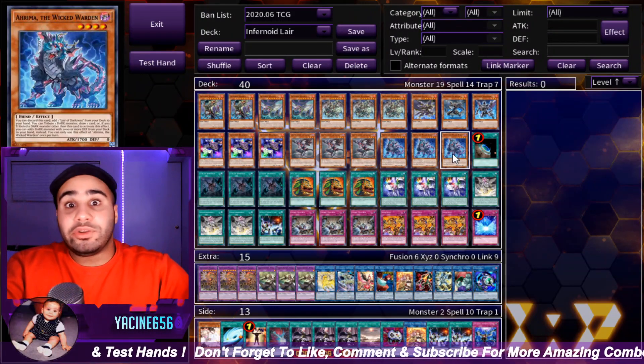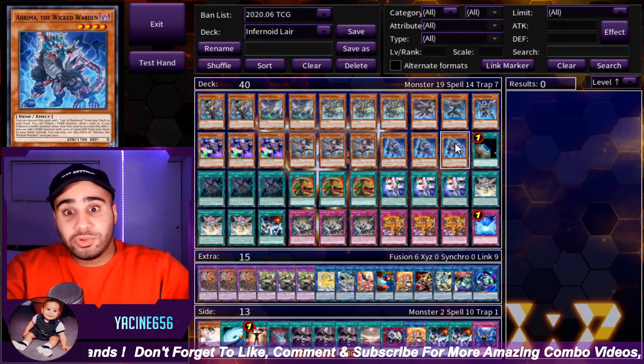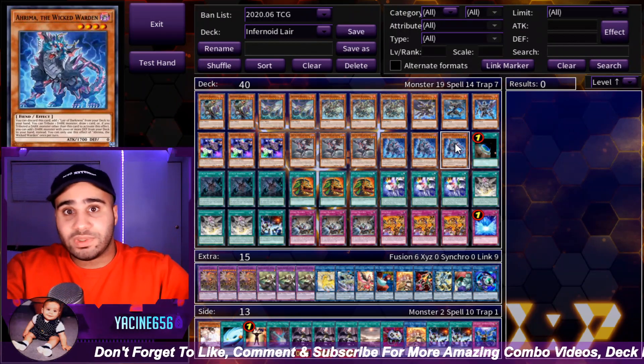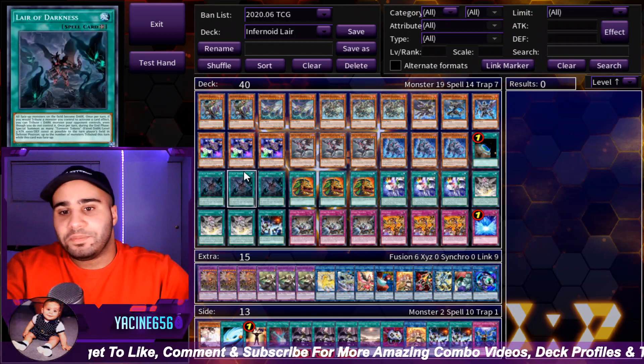Most of the time you're just drawing one card and tributing your opponent's monsters. Actually, if you draw multiple Arimas, it's good — you use one Arima effect from the hand to search Lair, and then you Normal Summon the other one, using your opponent's monster for cost. They can't really negate it if they have some sort of negate, and then you draw one card and do some cool stuff.